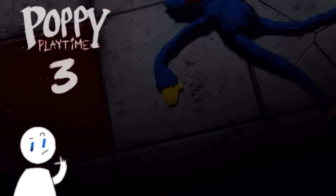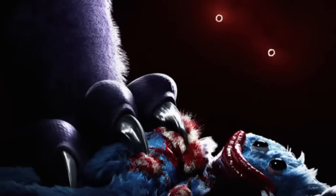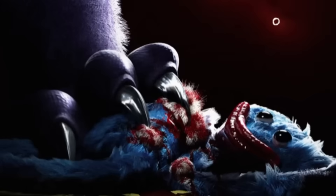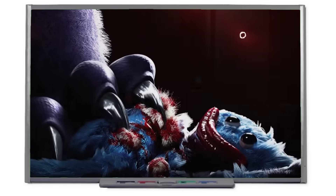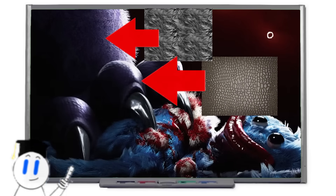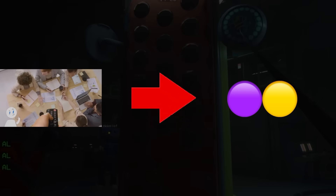Poppy Playtime's release teasers and additional information from our game developers reveal some huge aspects about what to expect in this upcoming chapter. We're going to start by covering all the rumors about this new mystery antagonist and what it could potentially be, because I'm fairly confident we now know. The key detail that puts everything into place is the fact our textures for this Chapter 3 villain are both scaly and furry, and the developers give us the hint to look out for purple and yellow. But what does this tell us?